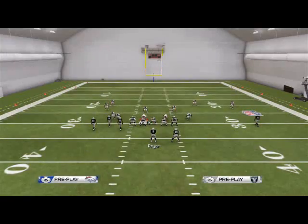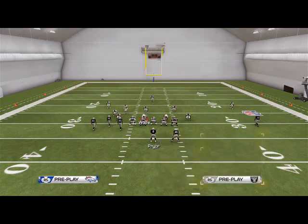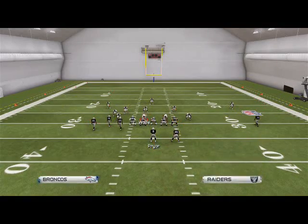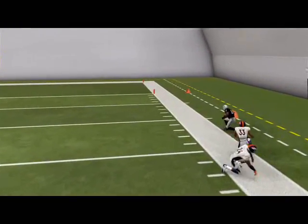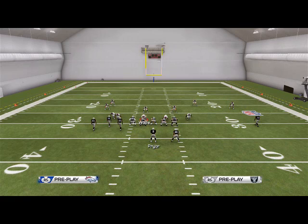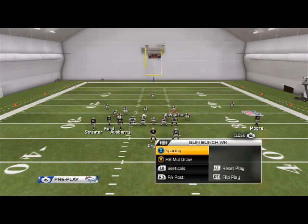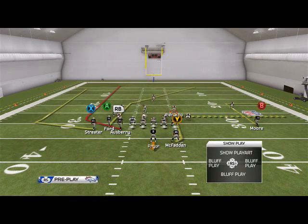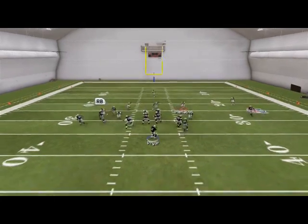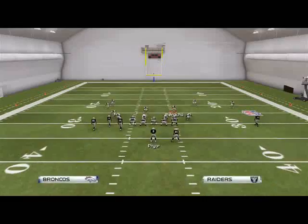Another situation: if your opponent calls cover three, on this verticals play we like to hit Denarius Moore, because even though it looks like the defender will cover it, he actually won't — he's in a flat zone. Now if they put their flat zones in purple zones within a cover three, we're going to notice it because the out route will no longer be open. We'll then look to the left side of the field and try to hit one of those verticals patterns — like that deep post to Jacoby Ford over the top.